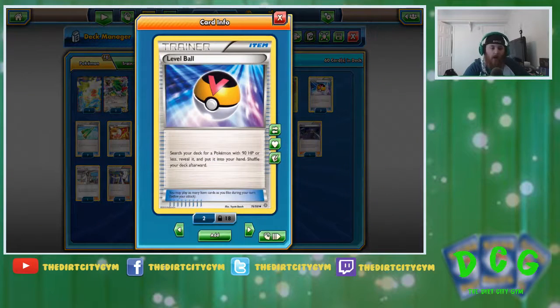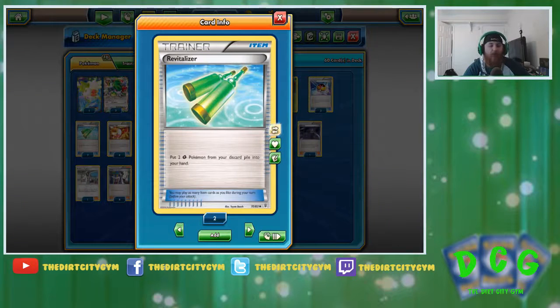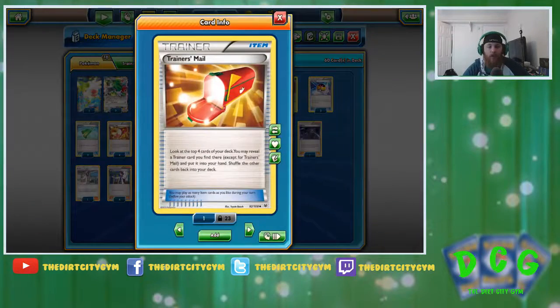Moving into the items, trainers, and supporters: we've got three Level Ball. These help us find our Oddishes, our Glooms, our Rockruffs — all the stuff we need to get set up and going. We've got two Revitalizer, which is a really good card to get back our resources if we need to Ultra Ball away a Gloom or a Vileplume early to go get the last part of the line — then we can Revitalizer and get back those other two pieces and get that item lock going pretty quickly. We've got four Trainer's Mail, just to shuffle through the deck and get all the pieces we need between Ultra Balls, Level Balls, Forest of the Giant Plants, and Float Stones in order to get that item lock out as quickly as possible.